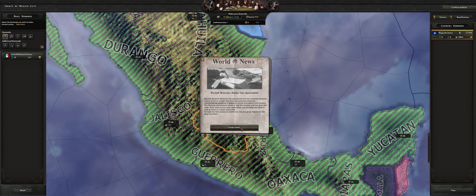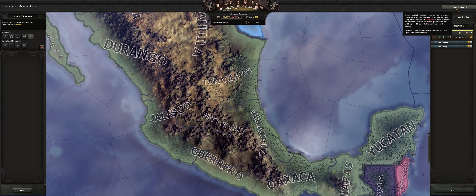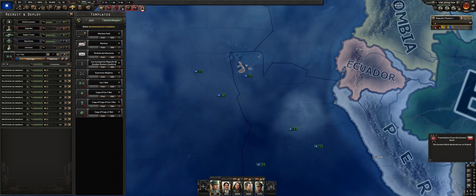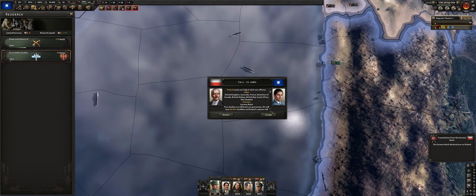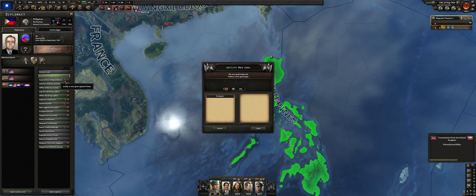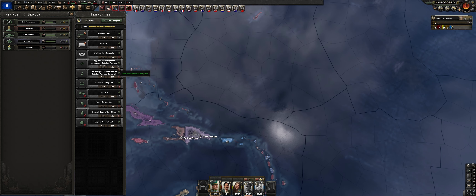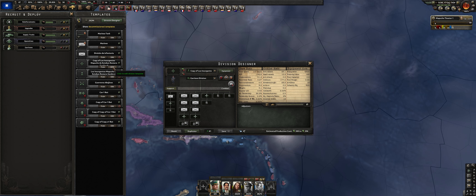Just before the second world war starts, let's finish off Mexico — we do not want to be at war with Mexico when world tension hits 100 percent, as there's a good chance they'll join the Allies. With Mexico now under our power, let's get ready for the next major role: guaranteeing Poland and then joining the war against Germany. We are now on the same side as the Allies in their war against Germany. We'll start a justification on the Philippines, with the goal of eventually going to war with the United States.